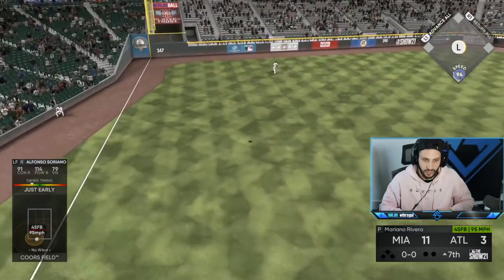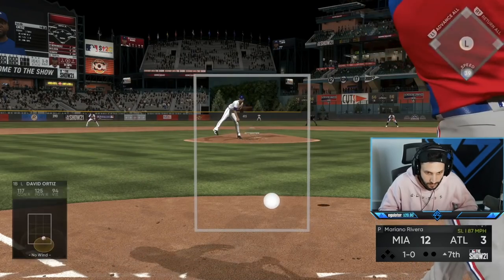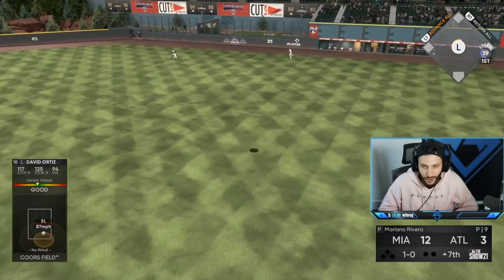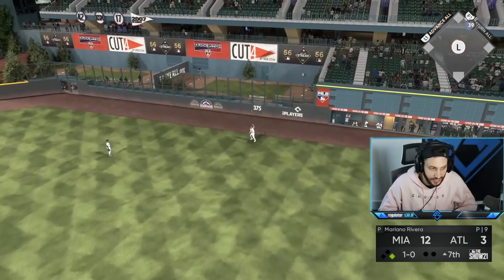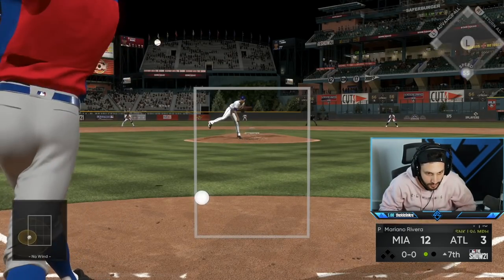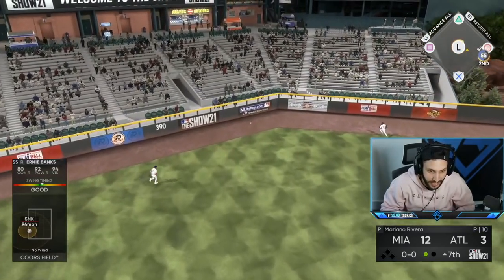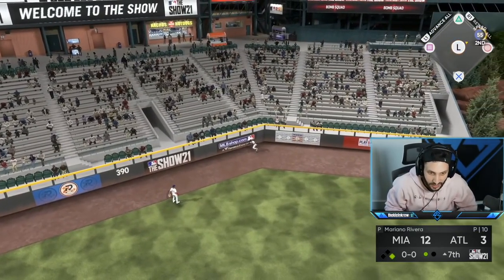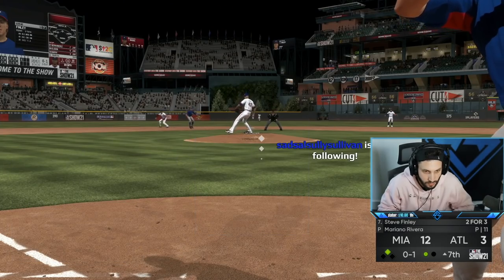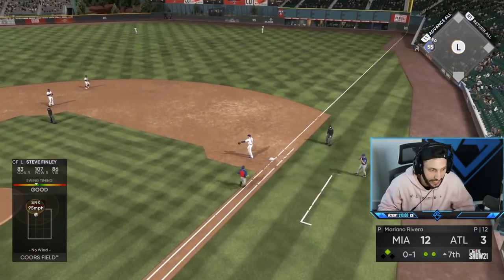Soriano — he is so good! I don't know how I missed that, that has to be sent 500 feet. Ernie already got two tanks this game — time for number three. That's not gonna be a tank but it is gonna be in the left-center field gap — one hop the wall. We're gonna get a stand-up double with Ernie. Bad PCI — bad PCI.